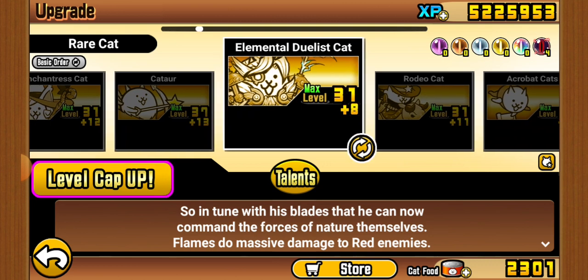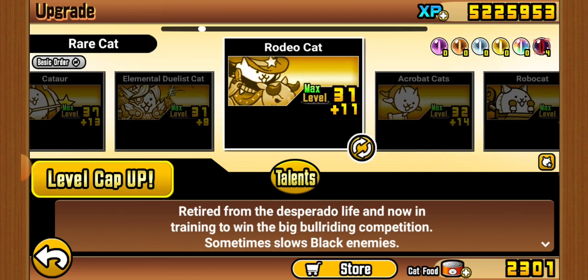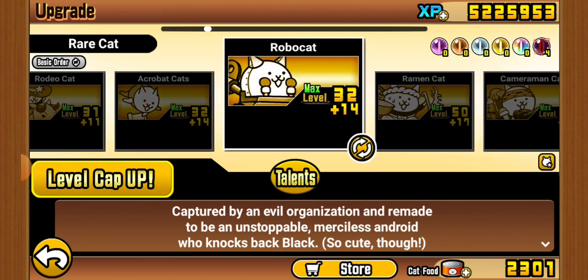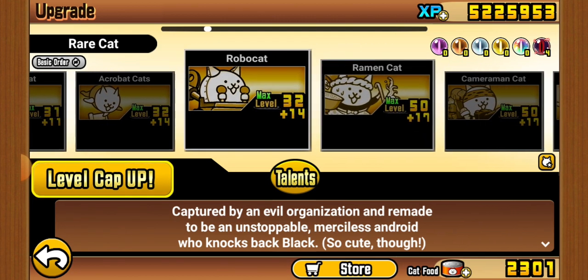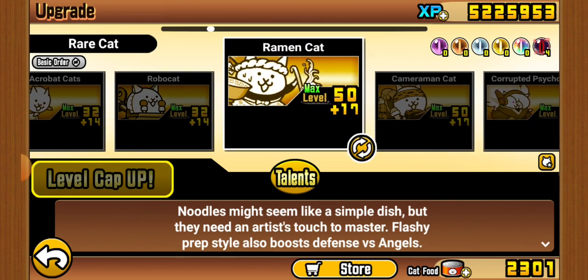Katar has potential and I meant to work on it. It's a mediocre unit with damage potential, but it can't really hit anything because of its really low range. Rodeo is fine, Acrobot is fine. Robo is probably the worst Rare you can get from a capsule.